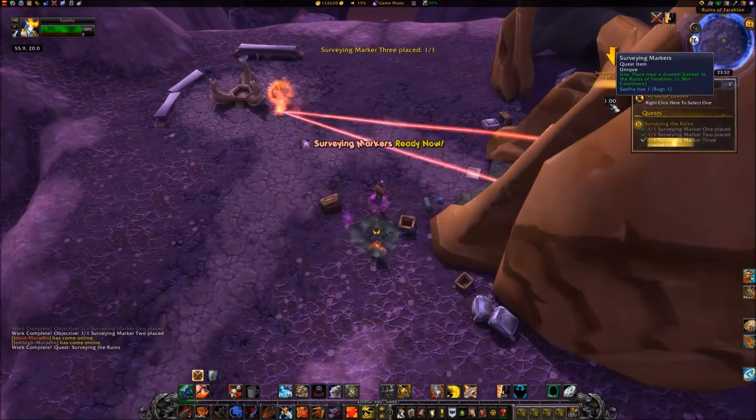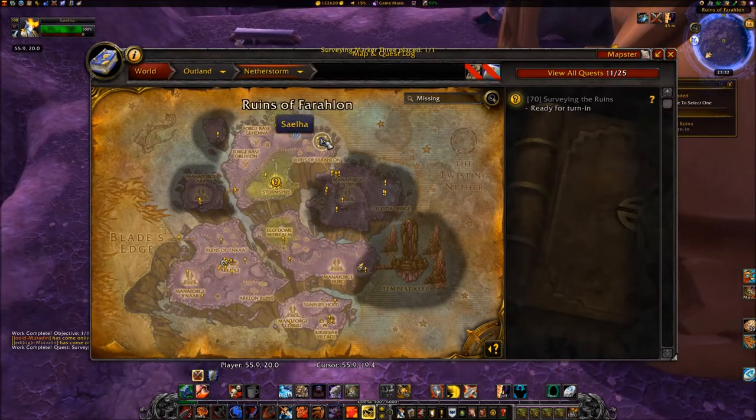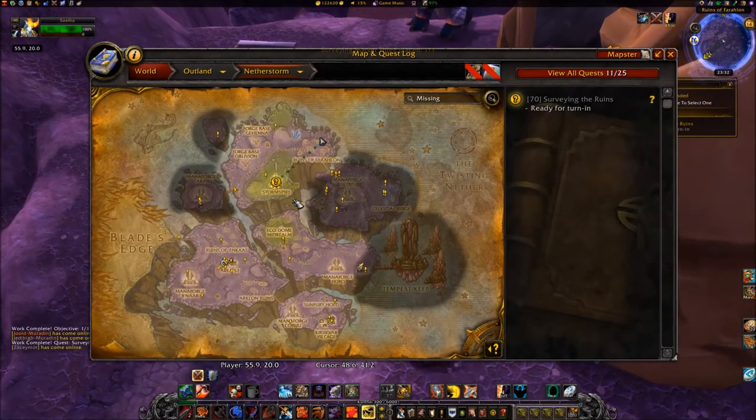Use your Marker to place Surveying Marker 3. Then proceed southwest back to Storm Spire at coordinates 4434.